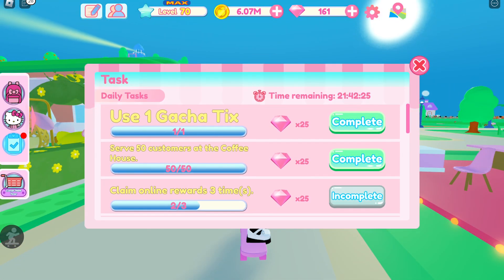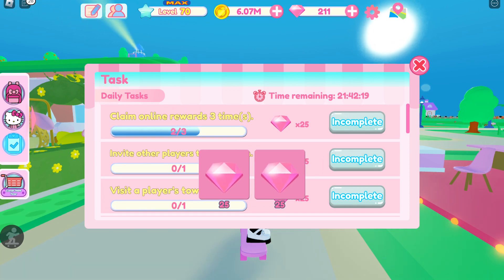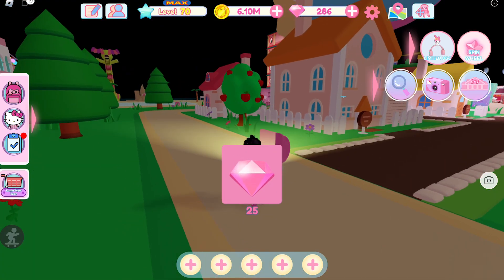Now to get a diamond, you can get it by completing the daily and main tasks. Another way to get it is to open a chest.